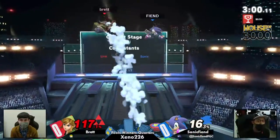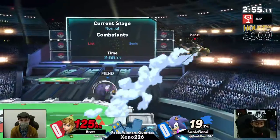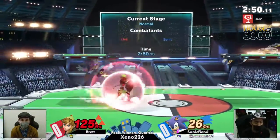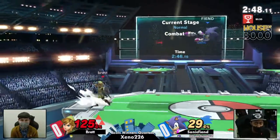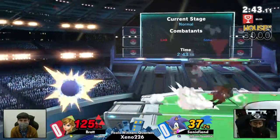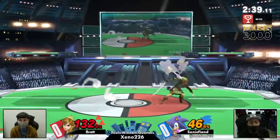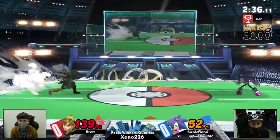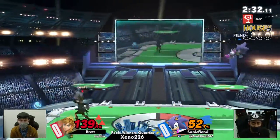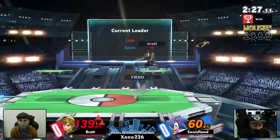The boomerang has to go — it is not helping. If anything, it is just giving Sonic Fiend the leeway to actually get in. Use that spin dash and go into the combo. Sonic Fiend was just spaced a little bit better — he sniffed out what I think was boomerang that Brett used — it went right under it but wasn't able to connect. Brett coming down in there, and that boomerang is just an indication to Sonic Fiend of the distance. Great parry from him trying to use that as leeway into spin dash.